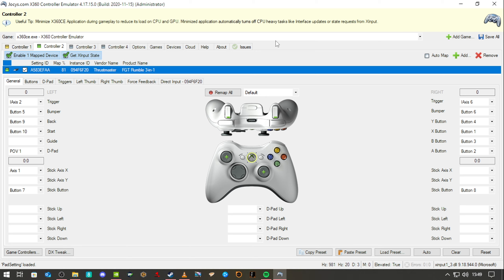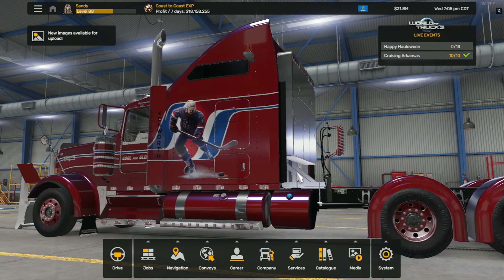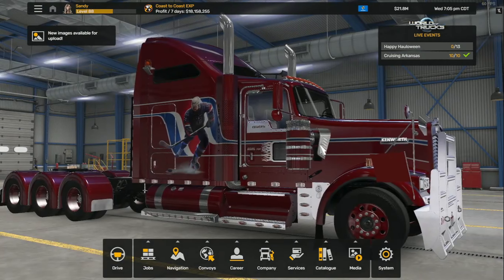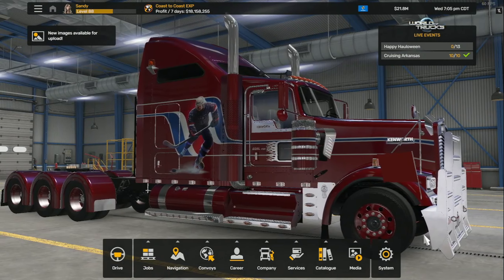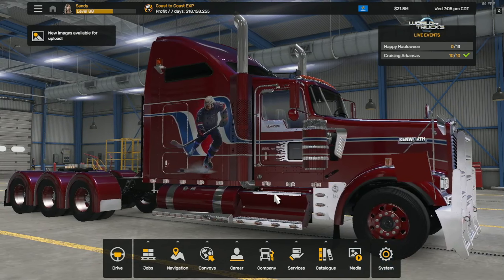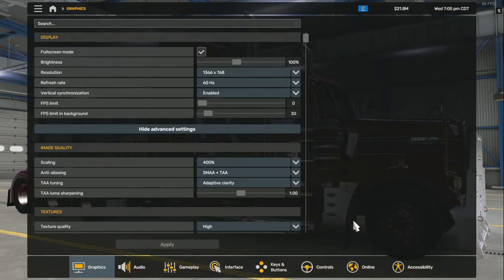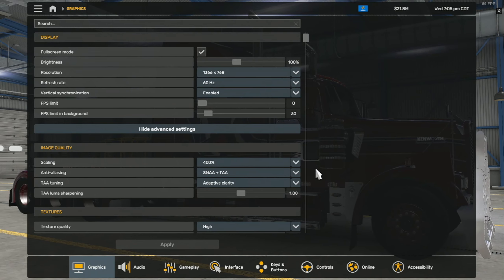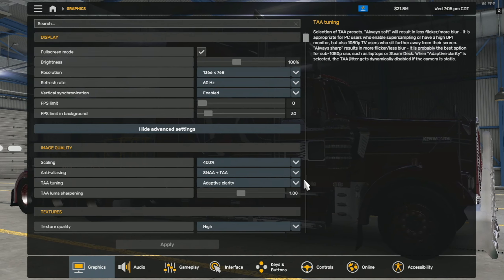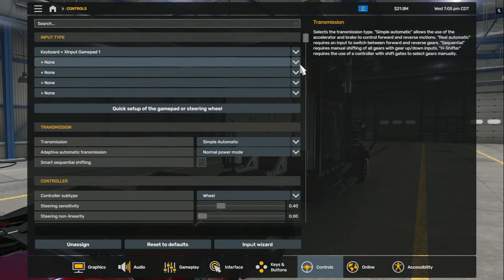If we come out of that, you can see I've already got American Truck Simulator opened up in the background just to show you how it works once we've got it in game. Different games will work differently — different settings and sensitivities. It's just down to what your steering wheel is and what your emulator is.